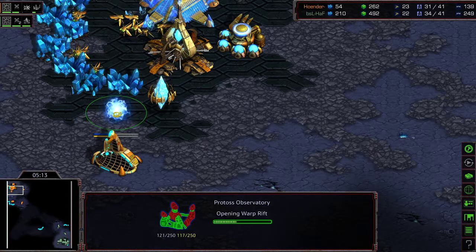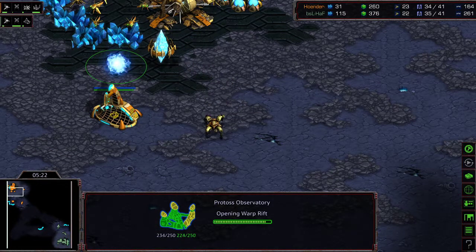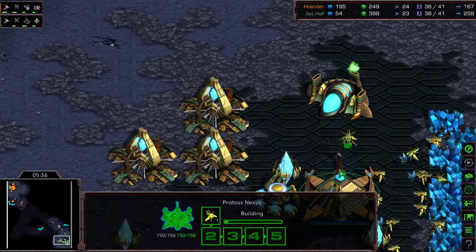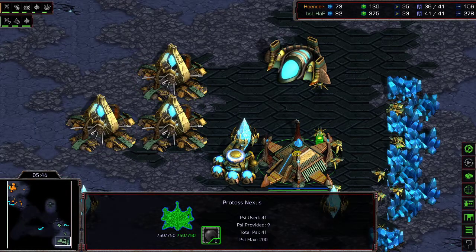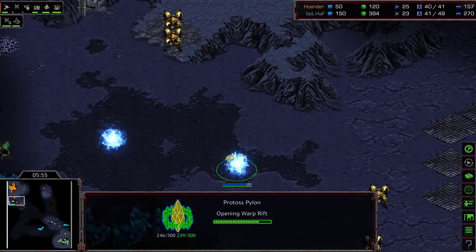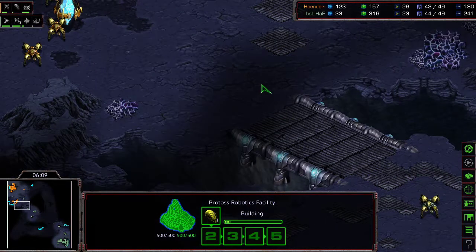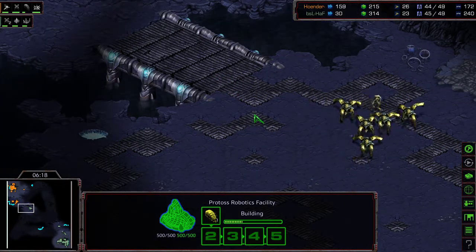Third gateway now for Hoff. The question is whether Hoender has the wherewithal to realize a nexus could be a little too risky here. Looks like he's saving up 400 minerals for that nexus and is building an observatory — this might be a build-order loss for Hoender. Going against a three-gateway opener unless you have a robotics facility with reavers out front is risky. Hoender does have the robotics facility out. If he gets that reaver on the front, especially with this bridge, that could make all the difference — these sorts of continuation attacks can be disadvantageous for gateway-unit-first openers.